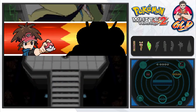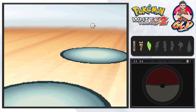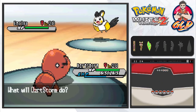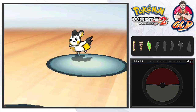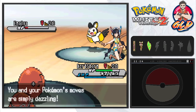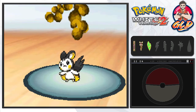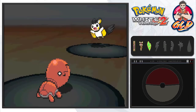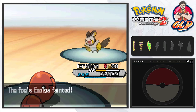Here it is — gym battle number four! We're taking on Elesa. First she sends out Emolga — a counter to Ground type Pokemon, immune to Bulldoze, but vulnerable to Rock type moves. She will try to heal and paralyze your Pokemon. We're sticking with Desert Storm and going with Rock Slide. Emolga uses Pursuit which hurts, but another Rock Slide finishes it off. Emolga has been defeated and Magneton gets some experience points.